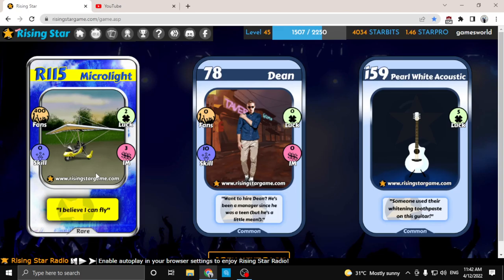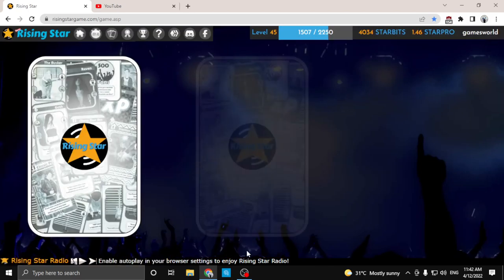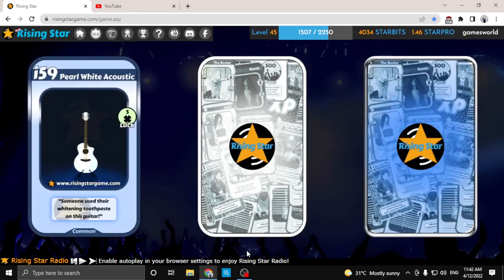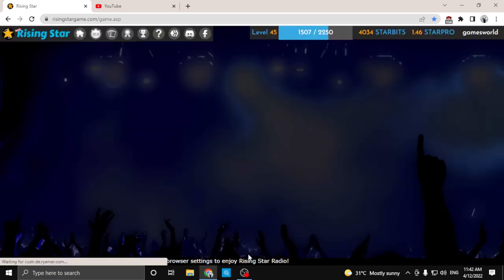Okay, a rare and two commons. Let's open the next pack. Two commons and a rare — RSG waves keyboard. Let's go again, that's the second pack.